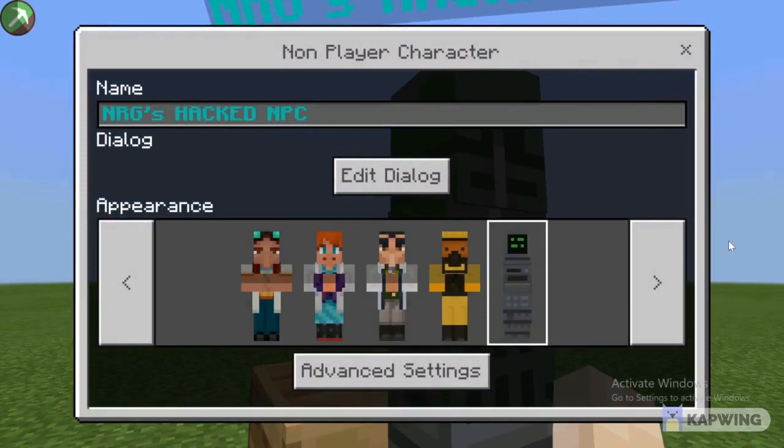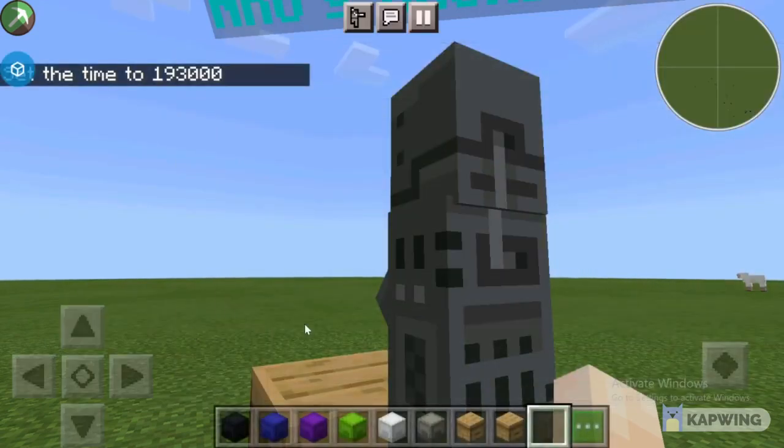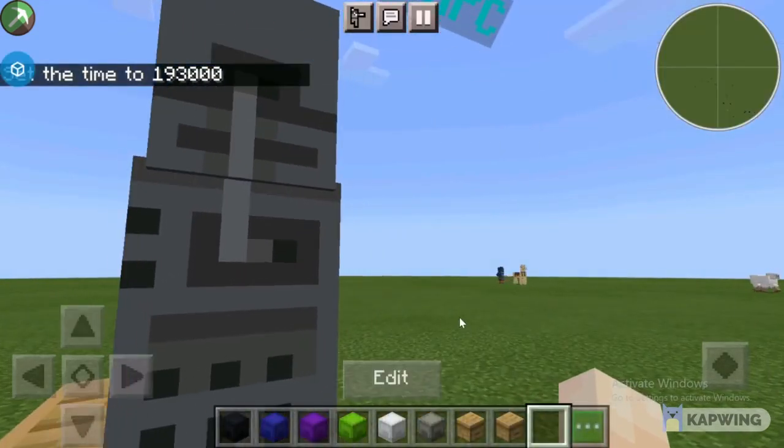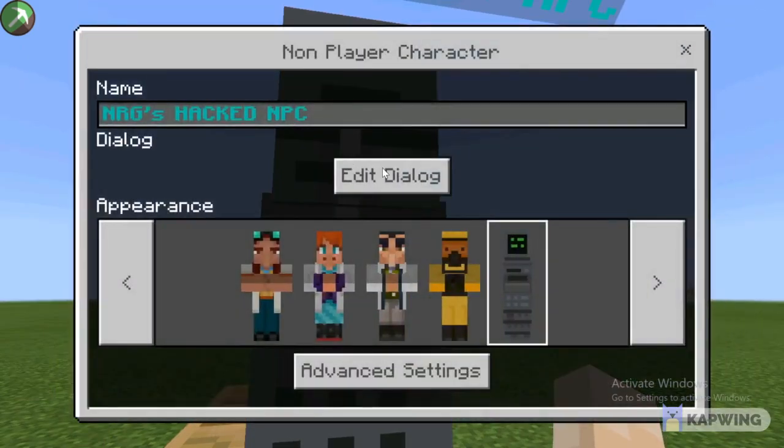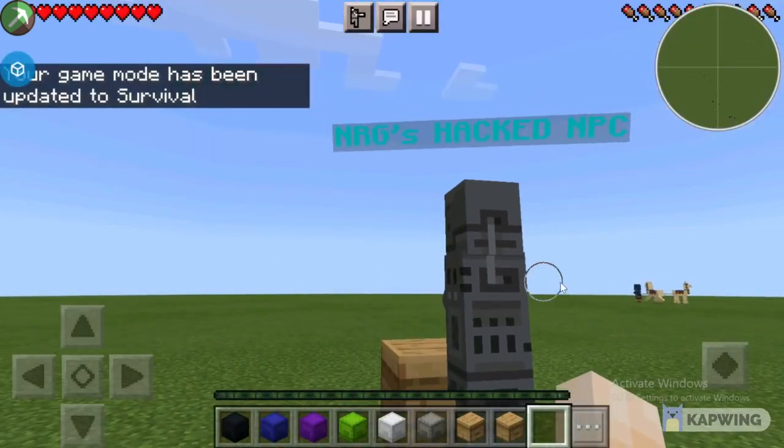Tap edit. First add the bypass tag — click that, and it gives you the tag bypass. This makes it so only the commands inside here apply to you. Now, if I click game mode survival, it puts me in survival. See?